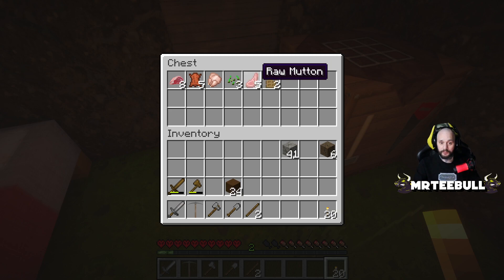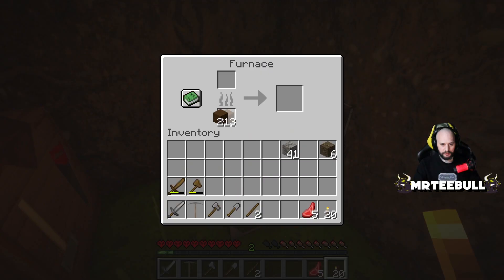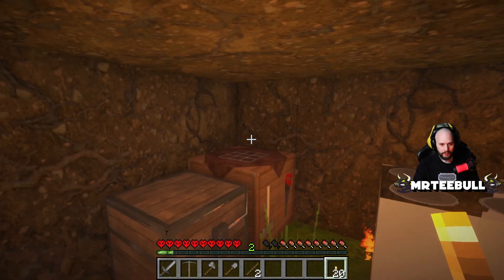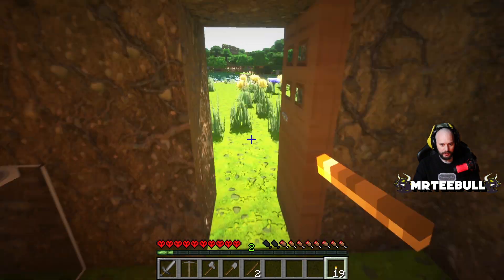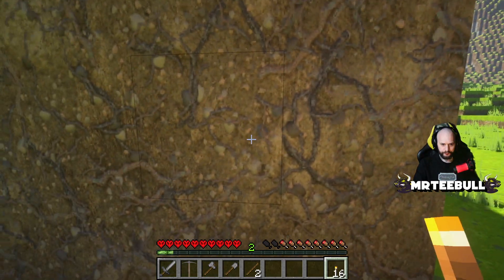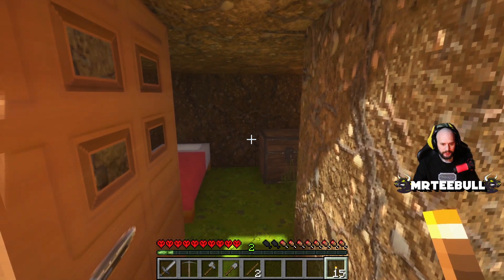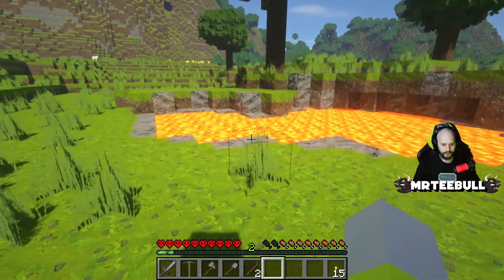We probably should have used some charcoal for cooking food first, but it's fine. We'll put the beef in the furnace — five pieces — probably don't need that many but it's in there. Let's put a torch in the middle of the shelter, one on each wall — light it up like a little Christmas tree. That's cooking. Now let's go get some more wood.